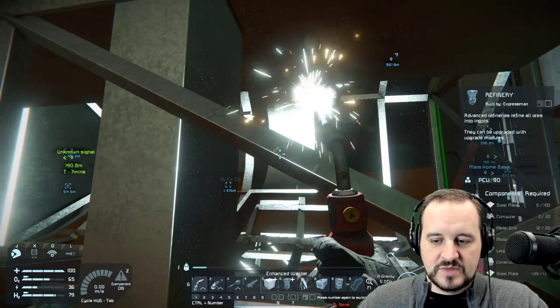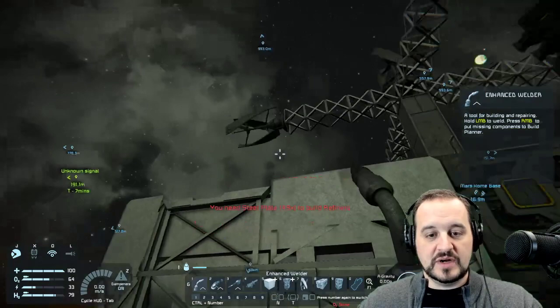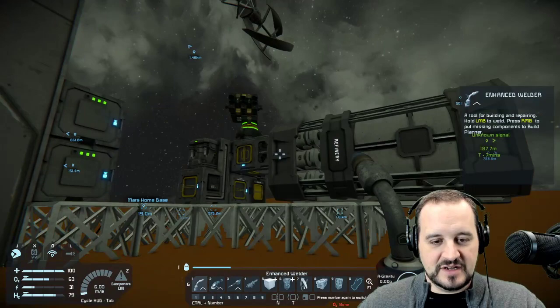Once we have the cryo chamber the real eventual goal is to get to space, because you need to start looking for uranium and platinum. We're up to functional already — and we're fully built! There is our refinery. That means we technically don't need the little one anymore, but I'll leave it there for the moment.